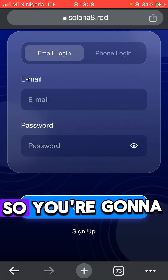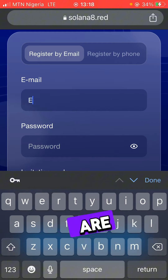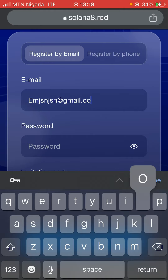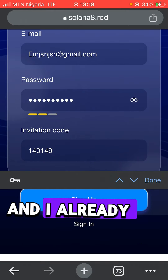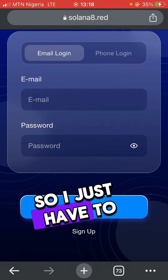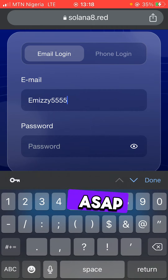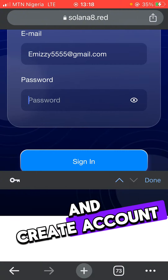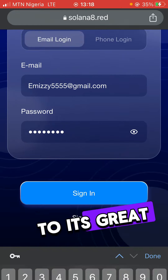You're going to be brought to a page that looks like this. All you have to do is put in the email you are using — any valid email. You put it here, then choose your password. I already have an account so I'm going to log in, but for you as a new beginner, just follow the process and create an account. I already have a link in the description that's going to take you to where to create your account.